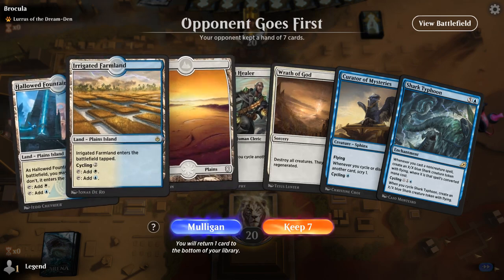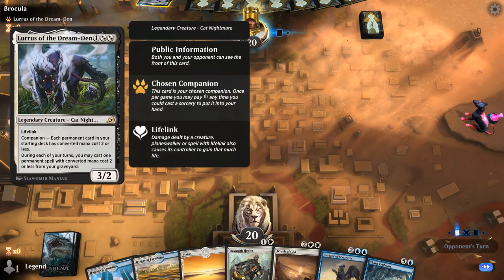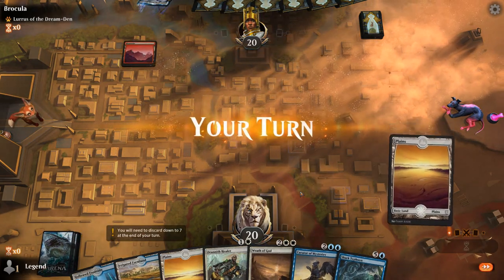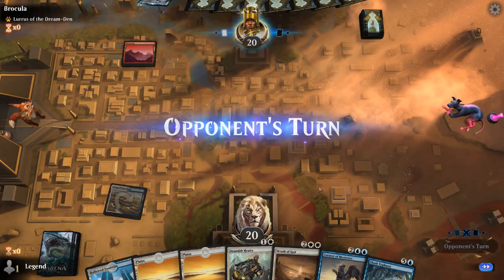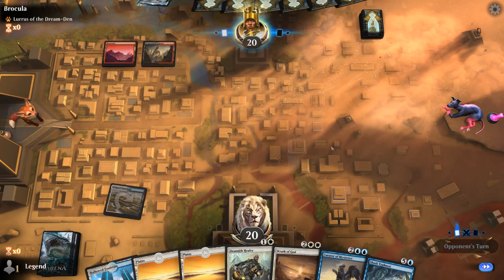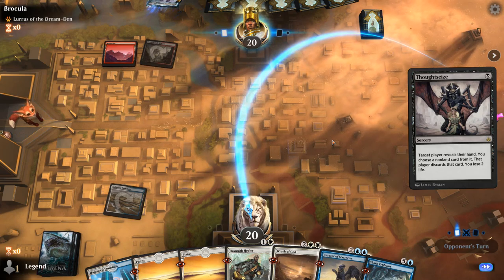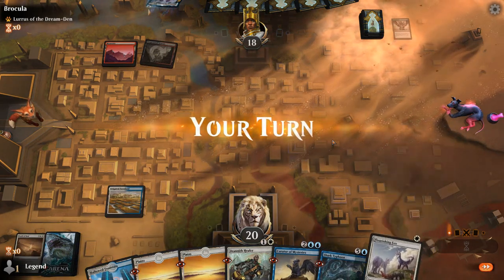We're on the draw with a reasonable hand. We can always Wrath of God to reset the board. Facing Lurrus — so it could be a Red-Black Pyromancer deck or the Core Spirit Dancer deck. It looks like the Pyromancer deck. I'll play the Farmlands turn one. We've got some expensive cards we want to cast — Wrath, Curator, and Shark Typhoon. There's the Thoughtseize. Being able to see the Wrath of God will definitely help them play around it. And that's the card they take.